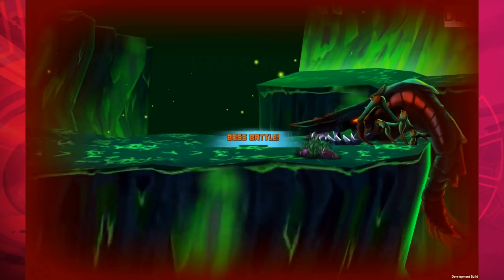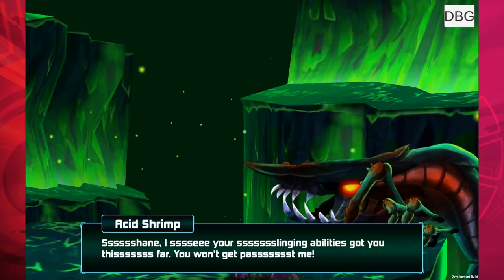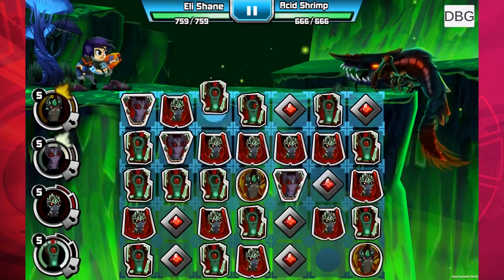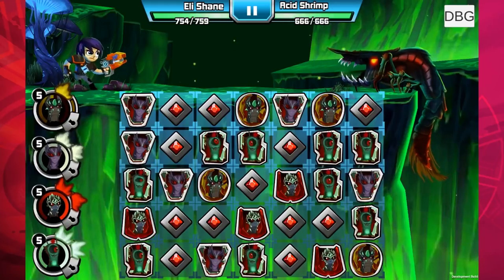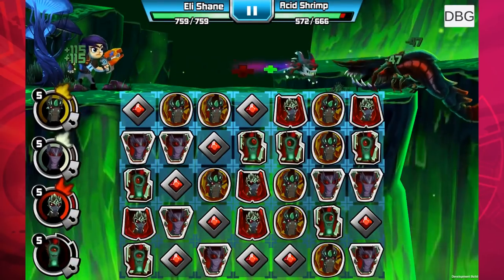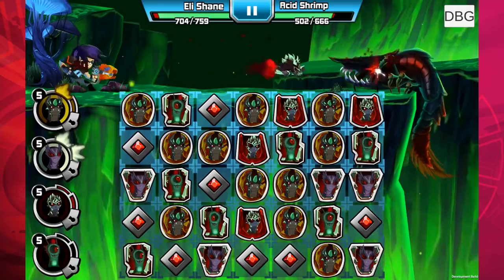We're going to show off these guys in Acid Canyon fighting the Acid Shrimp. The acid shrimp is talking to us — I don't know how to do an acid shrimp voice so I'll let you guys figure that out in your head. Let's beat this acid shrimp! Danielle, some people in the past were having problems with this battle — did we fix that? Yes, a few updates ago. A lot of people said the tiles would make the game crash, so that's been fixed. We're sorry it impeded progress, but now it's fixed so you can play it.